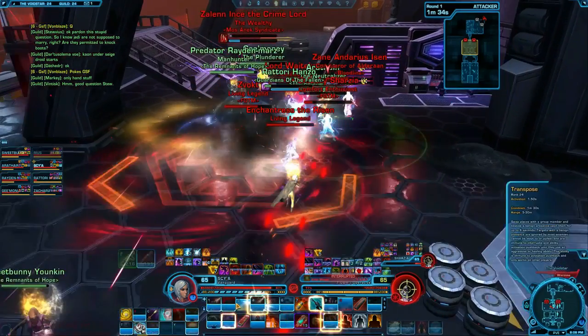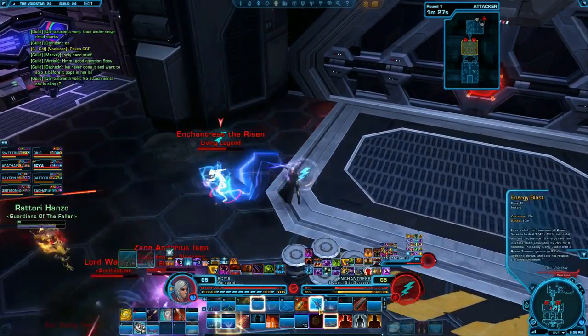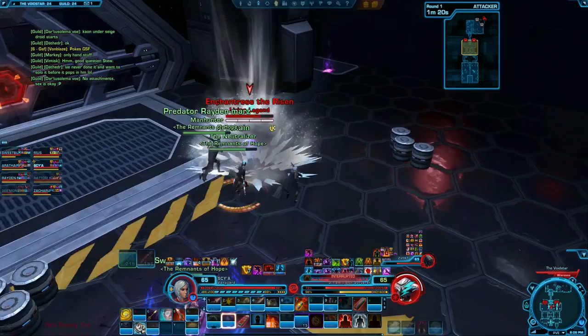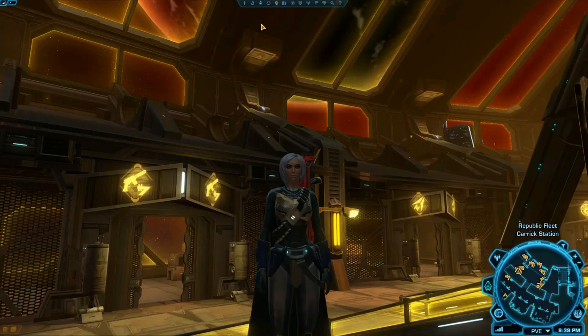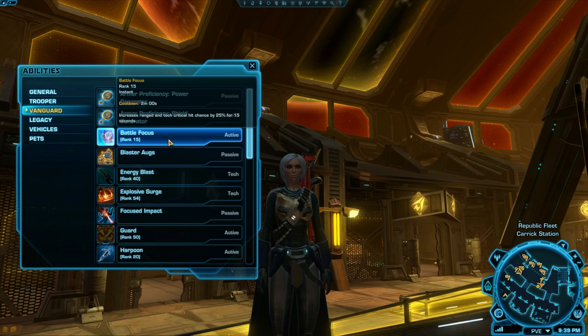Healers will want to know exactly what their different healing abilities do, whether they're single target or multi-target, and where their cleanse is. All players getting into PvP will also want to know where their emergency abilities are — abilities that knock enemies away, stun enemies, let you run away fast, or heal or shield you. I highly recommend opening up your abilities list and reading every ability so you know exactly what it does, and keybind it if it seems useful.